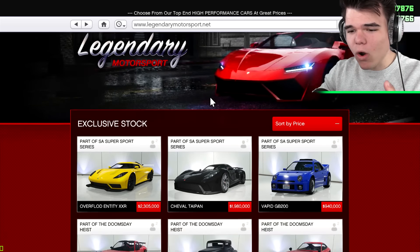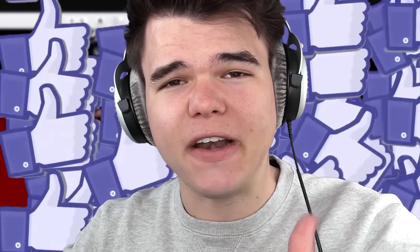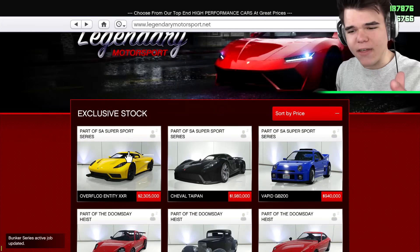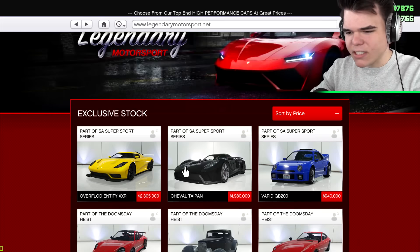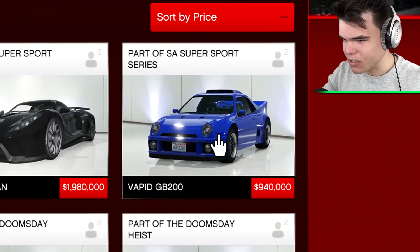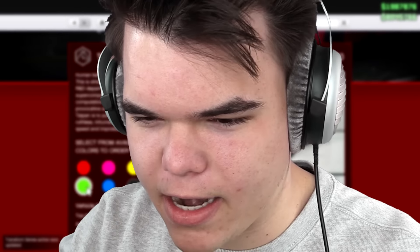Now, if you want to see a second video about the Overflood Entity XXR, make sure you leave a like on this video. And if this video reaches 10,000 likes, I will make a video about the Overflood Entity. So leave a like on the video right now. Let's go and buy the Cheval Taipan. Also, I said there's five new vehicles, but the rest are a bit boring, okay? The Cheval Taipan is a human-led design. Let's go and buy it.